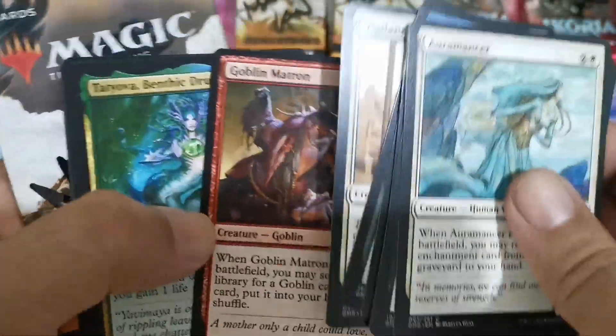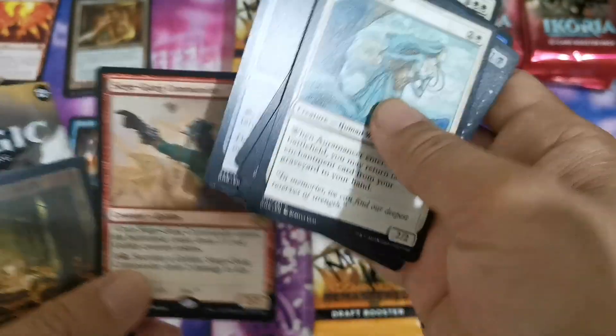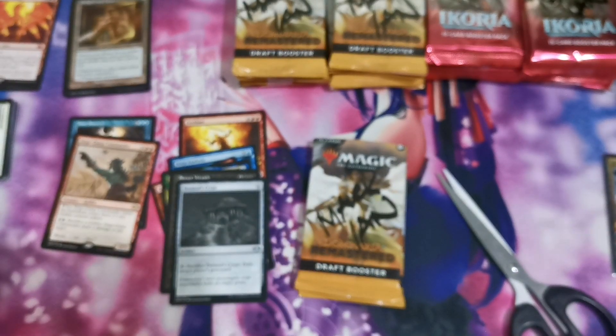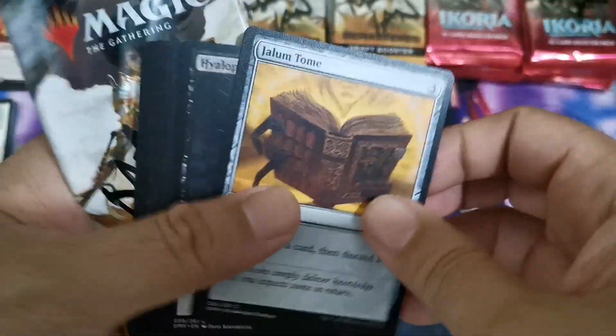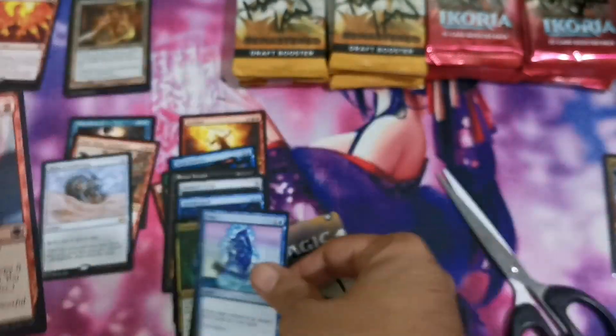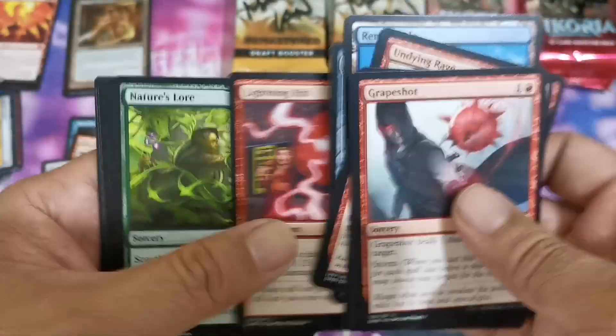Next draft booster — we have some good cards: Mana Tithe is nice, Killing Wave is also nice. We also have a Strip Mine retro foil later frame, and we'll separate that one. Then Counterspell — also nice for Commander search. We have Scouta, Helm of Awakening, and a Goblin Matron in classic frame. For the fourth one, Grapeshot is nice and we have Snap.